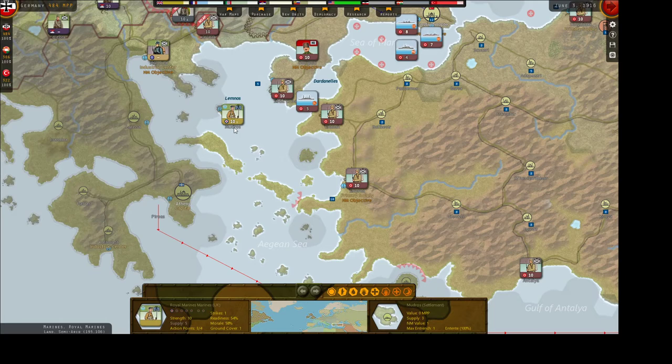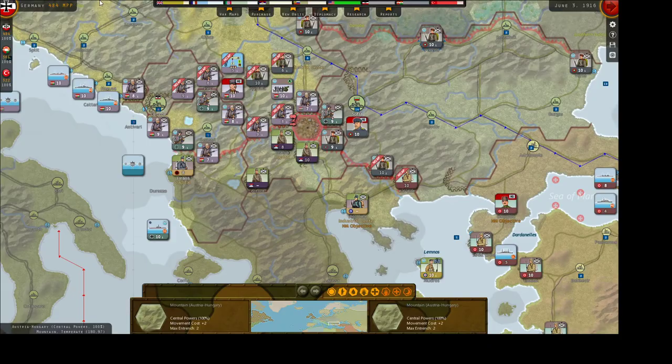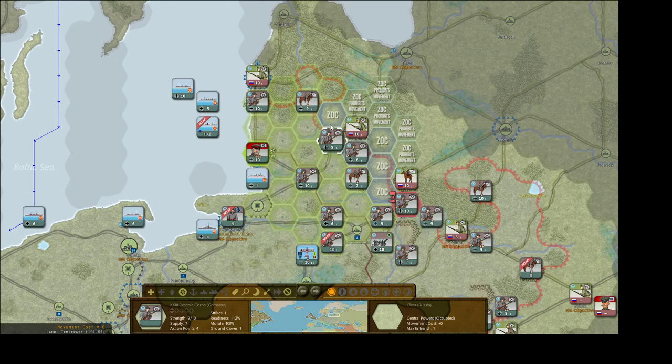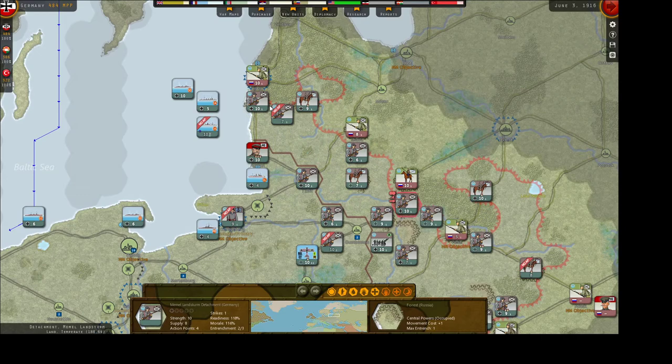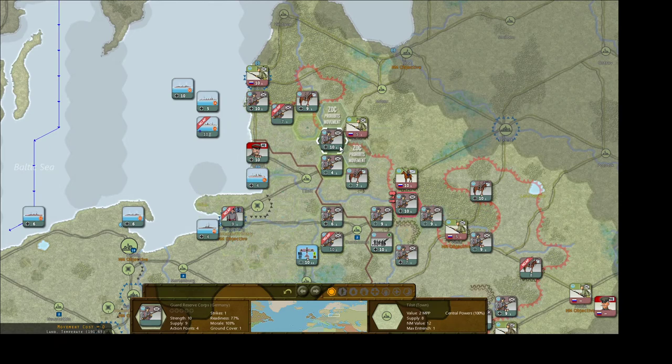They've got this marine unit here — I'm almost certain they're not going to do a naval invasion, but I don't trust it. We need to move some of these units. Let's go back to the eastern front here. This unit is still not ready to attack. Let's move this unit up — we're going to attack there, then move them there. Attack — and he's going to sit back. Very good. We're going to leave them there and drop these guys back down one.